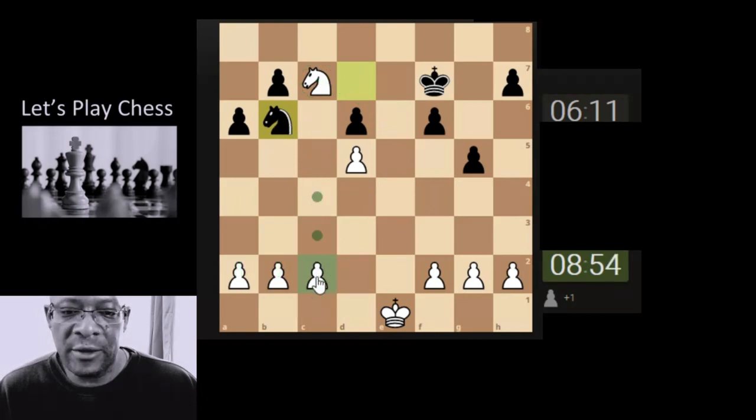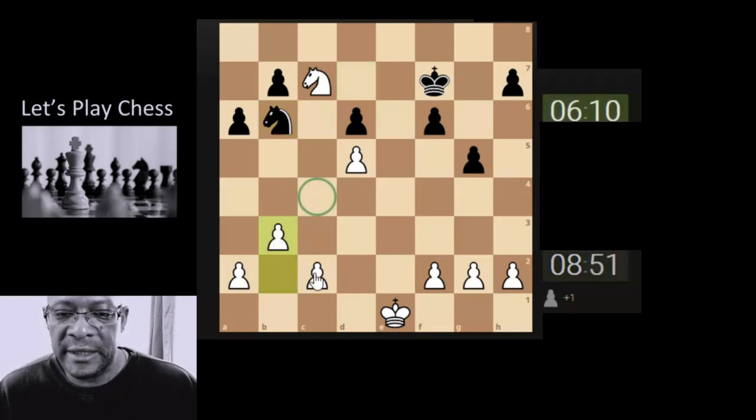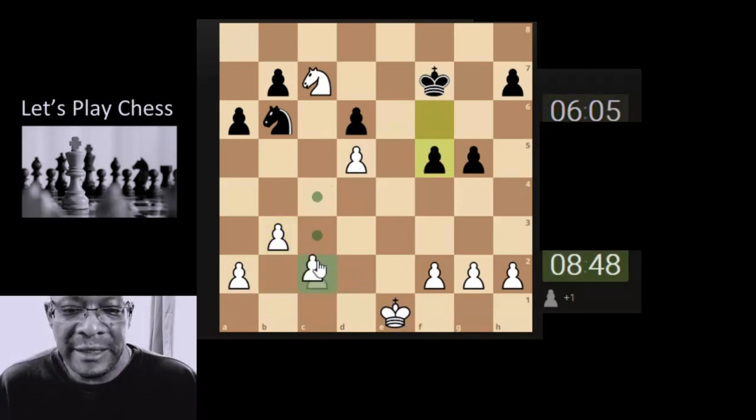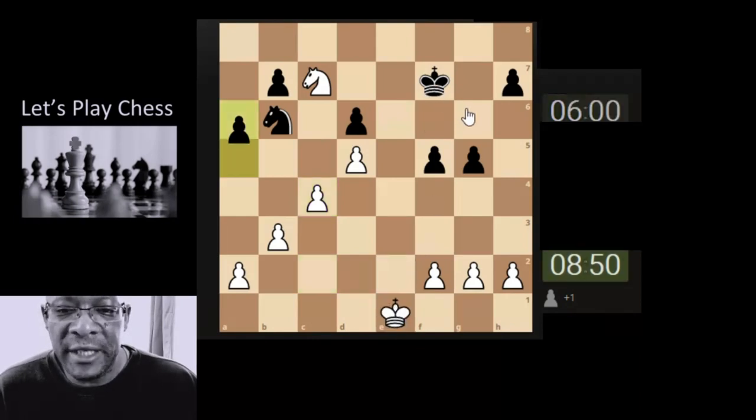He's already going for the attack — stopping this pawn, so I'm going to bring this pawn here to stop his knight, and then bring this pawn here to support. This is delicate play — you can lose tempo and all sorts of stuff, and then they win by just one wrong maneuver. The king coming down — okay.